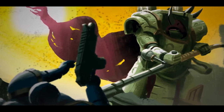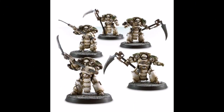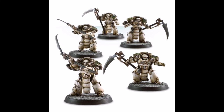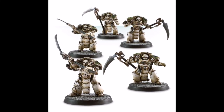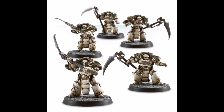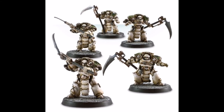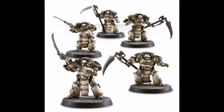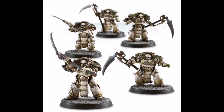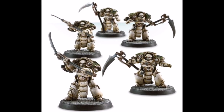Death Guard also have access to a few spells that would help the Terminators a great deal. Putrifying Vitality would add +1 to Strength and Toughness of a unit of Terminators — Toughness 6 models with Strength 9 close combat attacks is pretty brutal. Blades of Putrefaction would add +1 to wound rolls made by the Man Reapers, and it would score mortal wounds on 7s to wound. This means that with the spell this ability would trigger on 6s, and with Veterans of the Long War it would trigger on 5s.